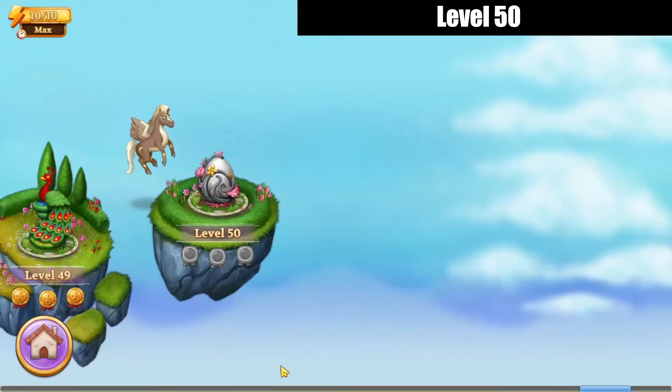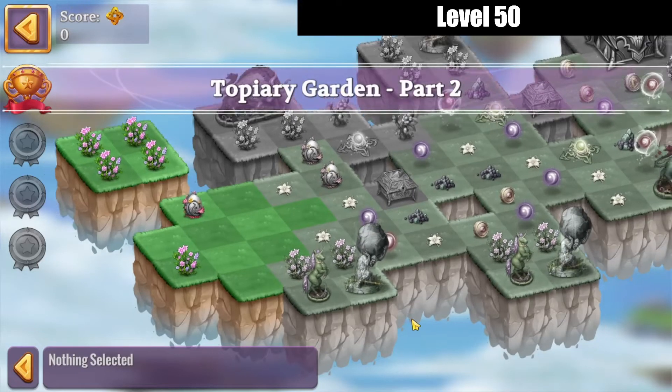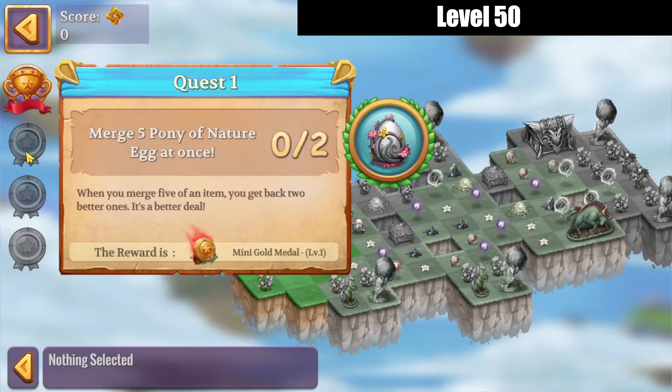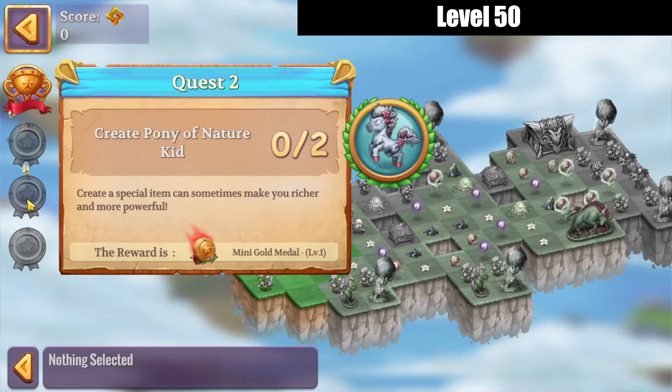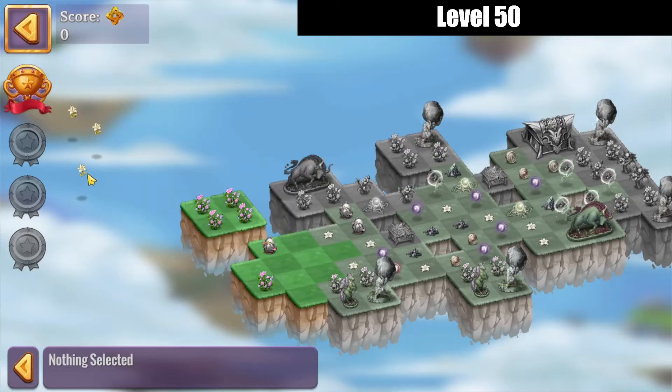Hi, it's Sakira. Let's check out level 50 of Merge Adventure. The quests are: merge five pony of nature eggs once, two times; create pony of nature kid twice; and merge blossom grass six times.